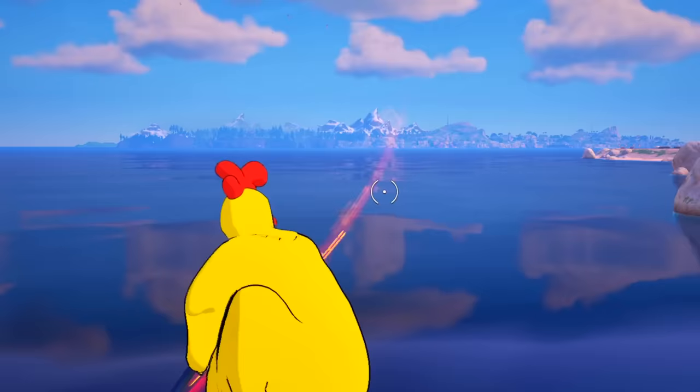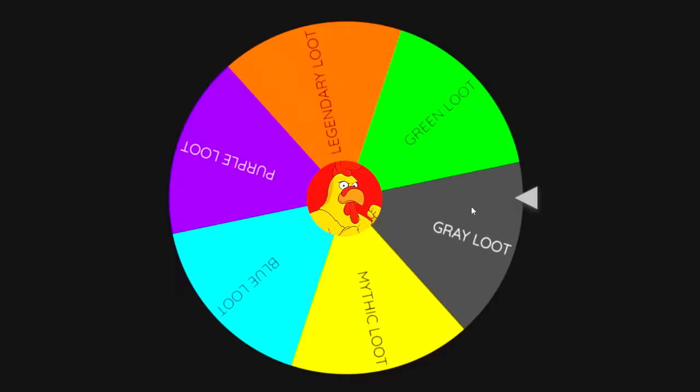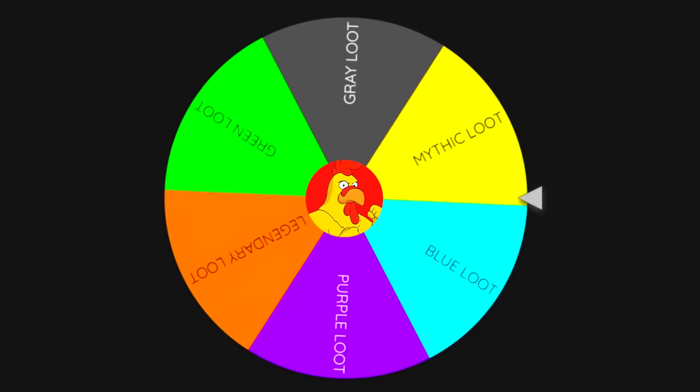For the first game, we got the giant chicken. So let's spin the wheel and see what we get. I just hope we don't get a grey item right off the bat. Come on. Okay, we got the mythic items. That ain't so bad.